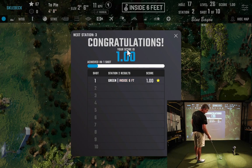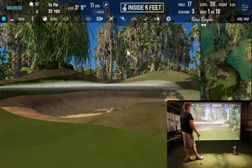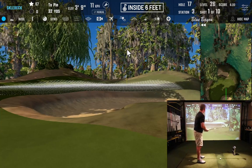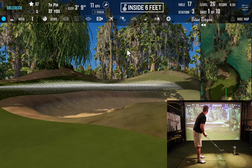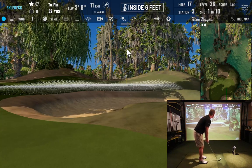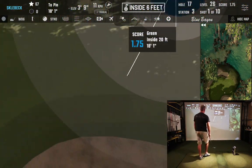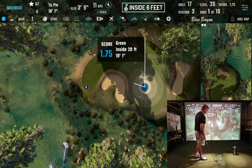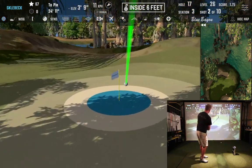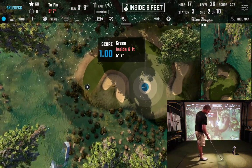A score of one is the best you can get — first attempt — and that's where we'd like to be. We have to do that on all three stations in a level to rank at the higher end of the scoreboard. For the 32-yard station with the lob wedge and a little wind, we just about checked before the circle but got it in on the second shot.